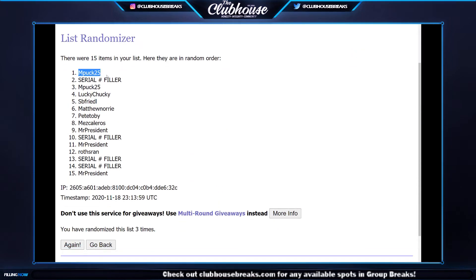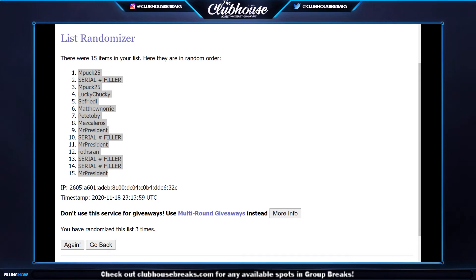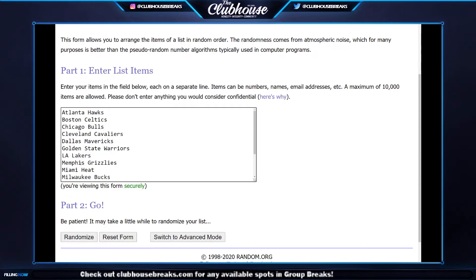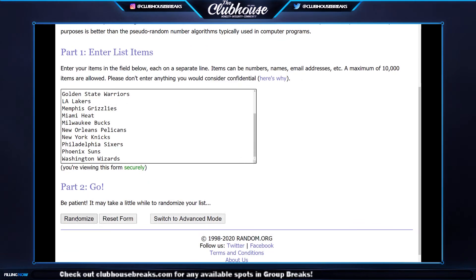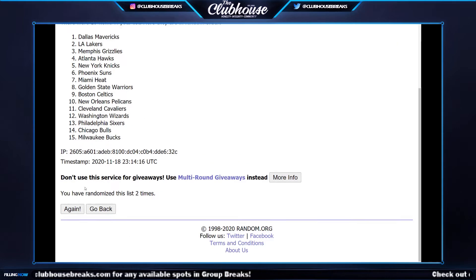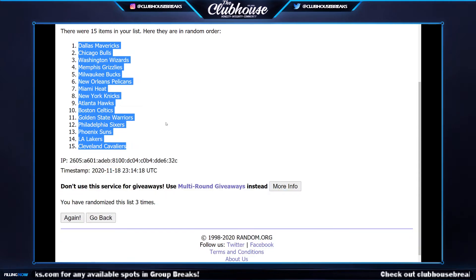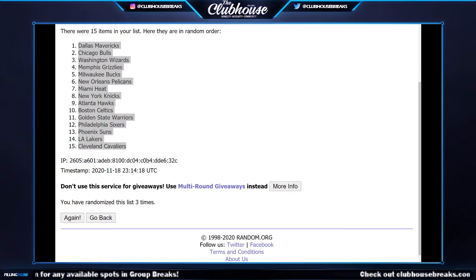M-Puck 25 is landing on top, Mr. President on the bottom. That goes into column A, one through fifteen. Here goes Group A — that goes in column B, lining up with that last random. Three times: one, two, three. Dallas on top, Cavaliers on the bottom.